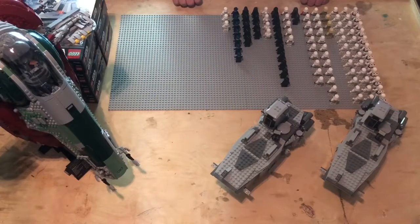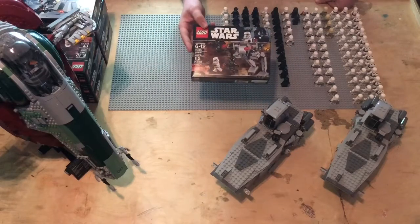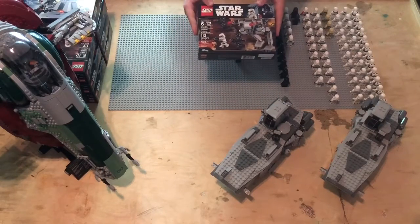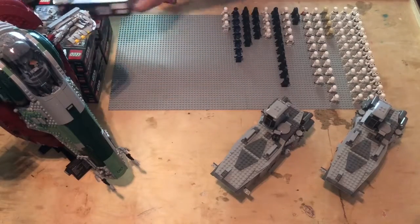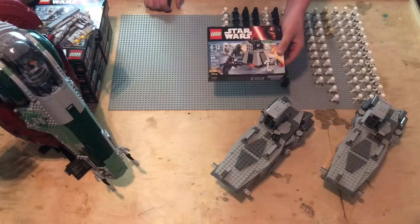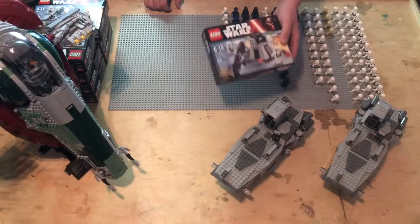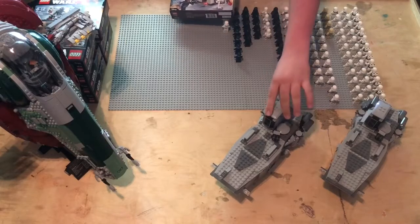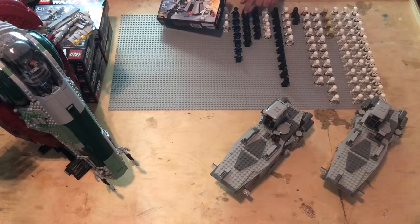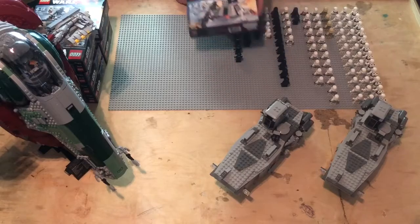Welcome back to Clickbrick. This episode we will be building the Imperial Trooper Battle Pack, and maybe if we're lucky, we'll probably have enough time — I picked up a couple of these on Saturday, so we got some First Order Battle Pack also. These are from the original wave that came out with these sets, and it comes with these black guys and their helmets and everything, so maybe we'll get into building some of those. Let's get started.